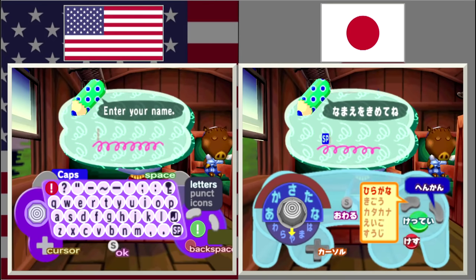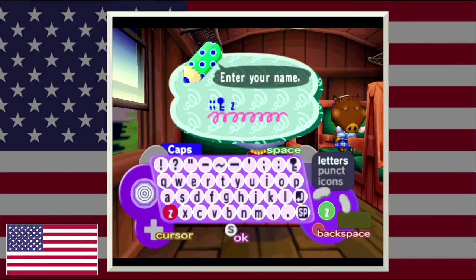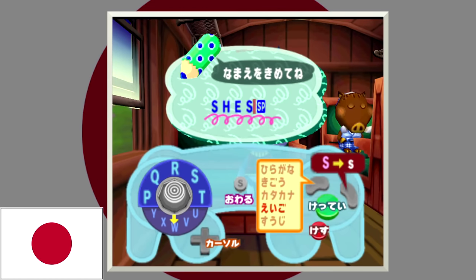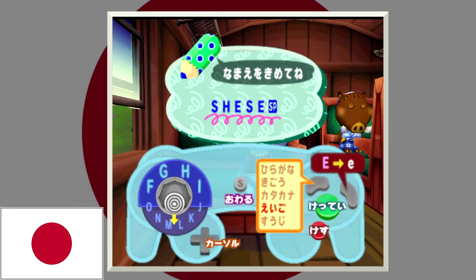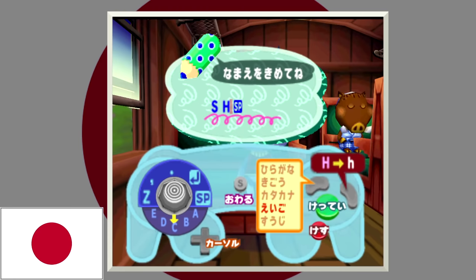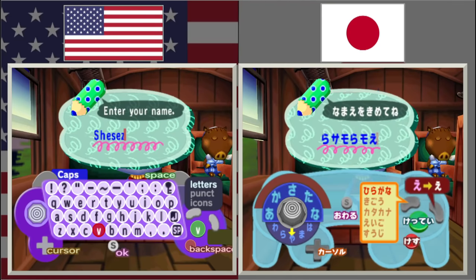Another crazy change is the keyboard system. In the US version, the keyboard is simply that — a keyboard, and you navigate it with the analog stick to input letters. But in the Japanese version, from the N64 all the way up to this version, they used a rotary system where you'd use the D-pad to select a series of characters and hold a direction on the analog stick to pick a category of symbols. It sounds terrible but it's not the worst thing I've ever seen. Having to use it to type my name in the game wasn't that cumbersome, but the keyboard is probably more efficient in the long run.